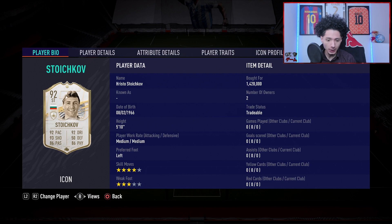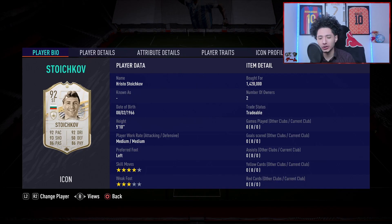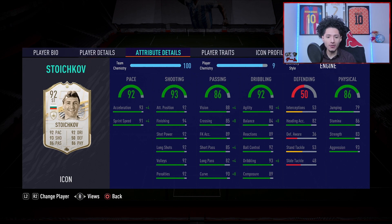We picked him up for 1.4 million coins — he is very expensive. He's 5 foot 10, medium-medium work rate, which is kind of a turnoff. He's left-footed, four-star skills, and three-star weak foot. So you're seeing two downsides: medium-medium and that three-star weak foot. We'll see if that's an issue. He's kind of like the Bulgarian Puskas in this game, to be honest.